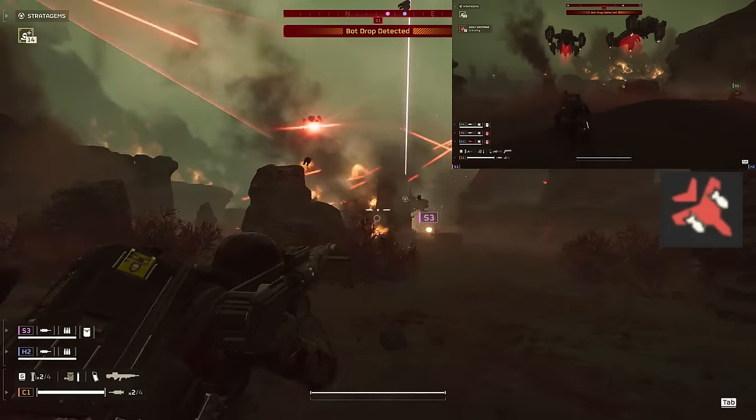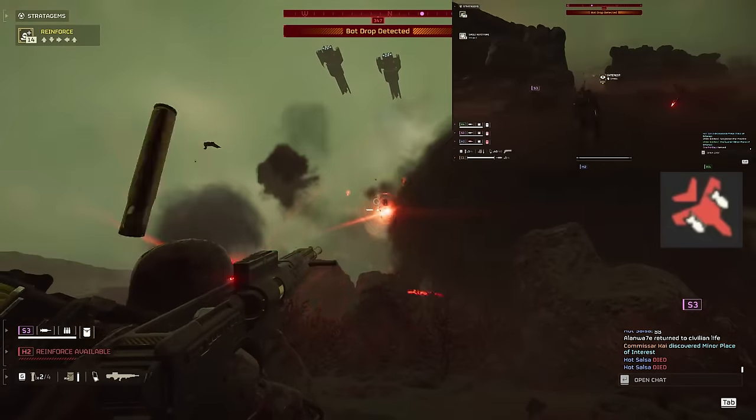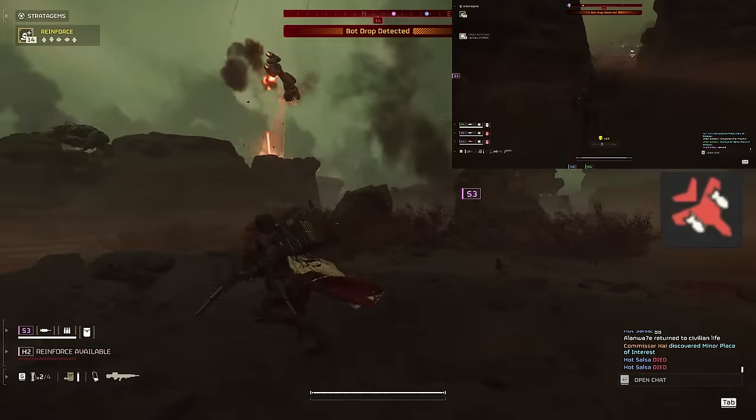For stratagems, we're taking the Eagle Airstrike because it's the best stratagem in the game. It blows up hull patrols, takes out factory striders with just two uses, and can wipe out fabricators as well.